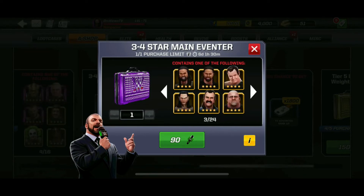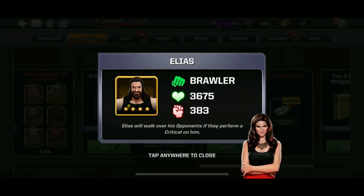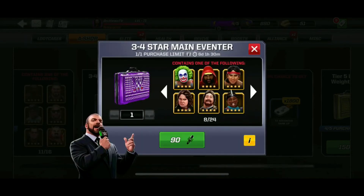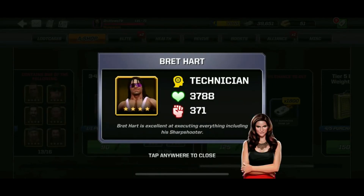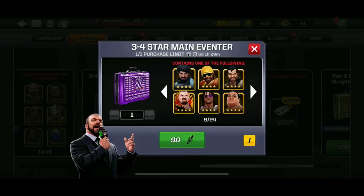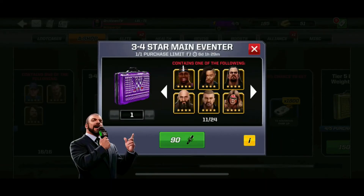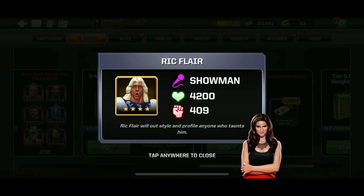Let's scroll across and look at which Superstars are exclusive. Number 1: Jerry Lawler — Brawler class. Booker T, Brock Lesnar, Chad Gable, Edge, Ted DiBiase, Yokozuna, Wild Card Jinder Mahal class, Sgt. Slaughter. A lot of these 4-stars I don't have. Also Ric Flair Showman.